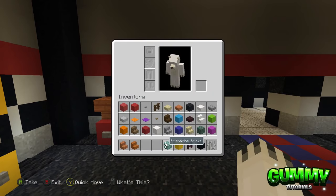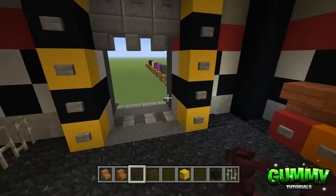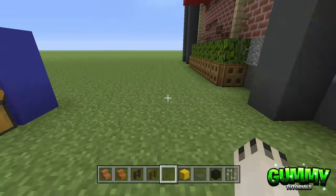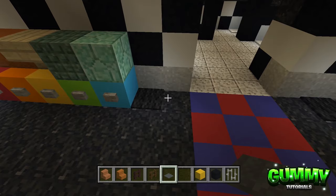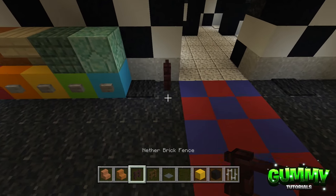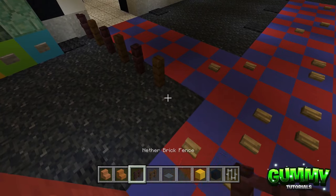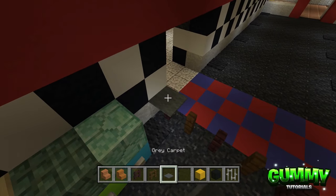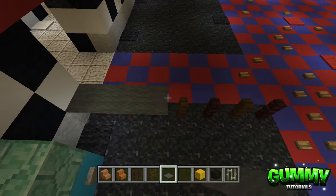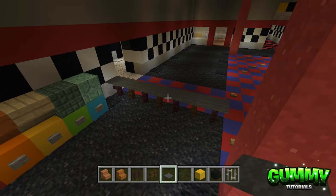Next grab nether brick fence, dark oak fence, and gray carpets. Leave a one-block gap, then right next to the pathway place one nether brick fence, one dark oak fence, one nether brick, one dark oak, nether brick, dark oak, nether brick — alternating between them. On top of this, place a solid row of gray carpet all the way across.